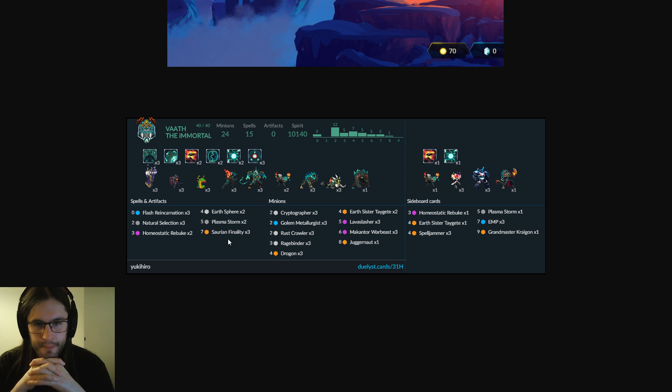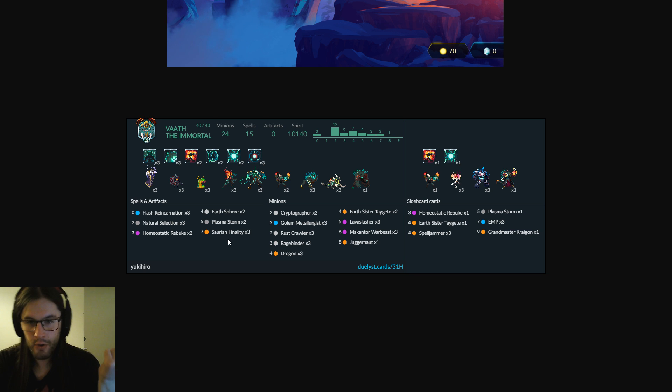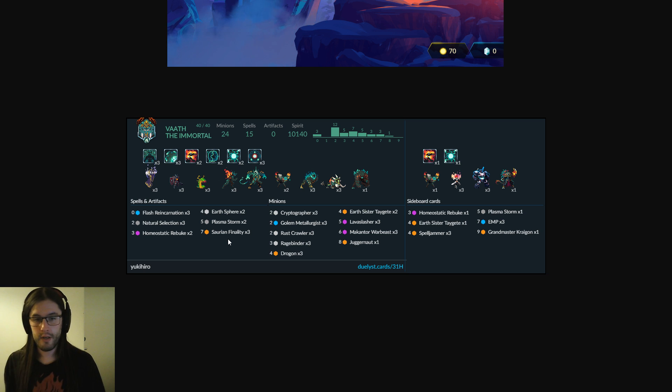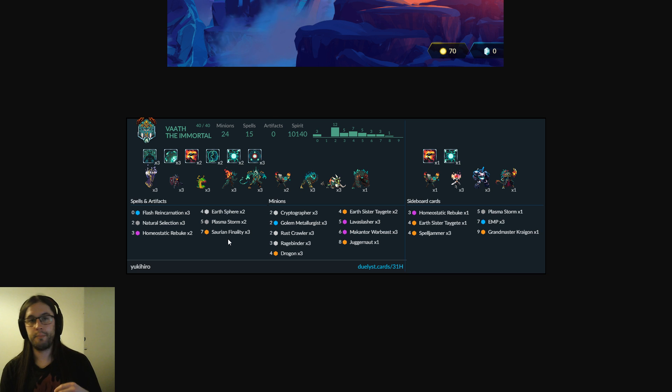Looking at the actual list, there's a couple of interesting bits in here. This list has Juggernaut, for synergy with Flash Reincarnation and as a big bomb — it's another way to slap down a thing and say 'you had to use removal on Tageta in case you took nine, so do you have any left for this enormous minion?' And it's a cohort of eggs. There's Rustcrawler in here, times three. I think this is quite a clever inclusion. There is an opportunity cost in having random 2/3s in your powerful midrange control deck, but being able to clear artifacts when your gameplan is hitting them in the face is actually pretty valuable.